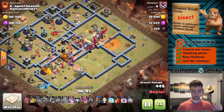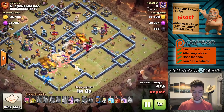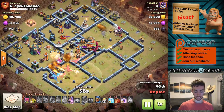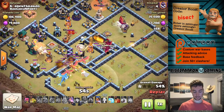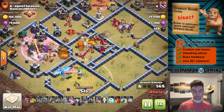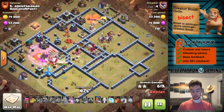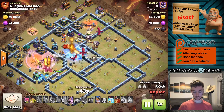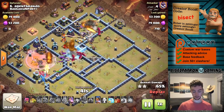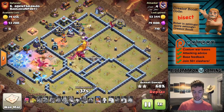Just dropping skeleton spells here and there as the dragons move along, dropping a few more in front of them. Finally the Warden's ability to kind of help the blimp get all the way to the Town Hall. Nice rage. Looks like there were some Yetis in there to get the job done. The Queen is actually in the base as well, helping out. So everything went pretty well — nice freeze on the defensive queen. One more skeleton spell still to go.